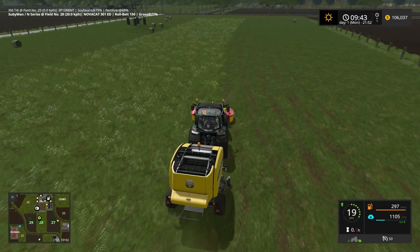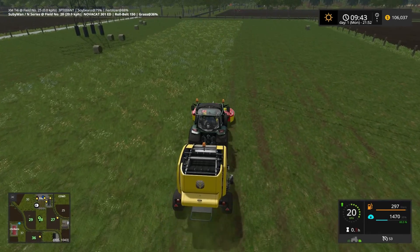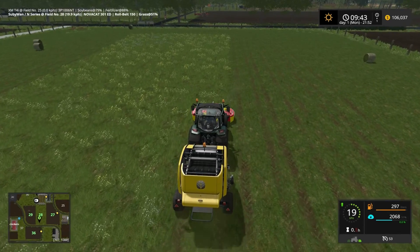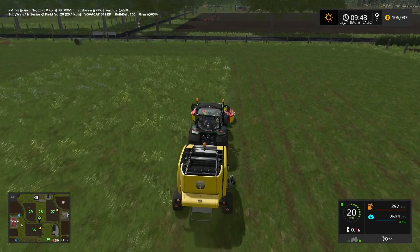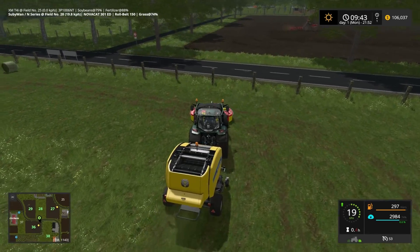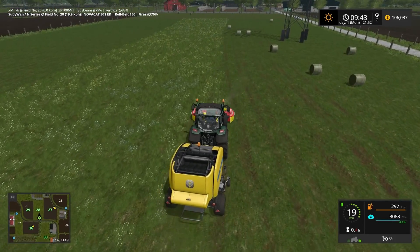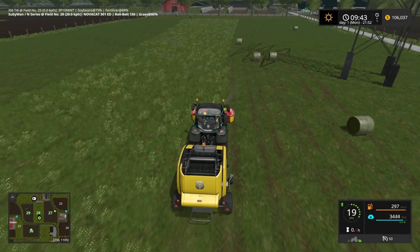This is one way, if you're starting out on your map, to make some bales quickly - just a front mower and a round baler on the rear. It doesn't take long to make them. I wasn't going to record the whole field, I didn't want to bore everyone. I also have another grass field to do but I'll do all that off camera.